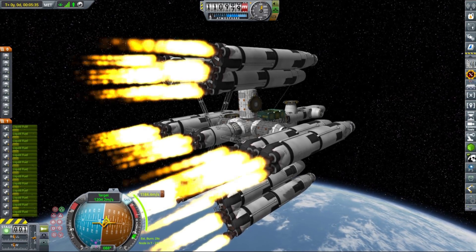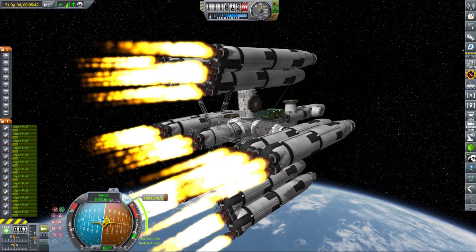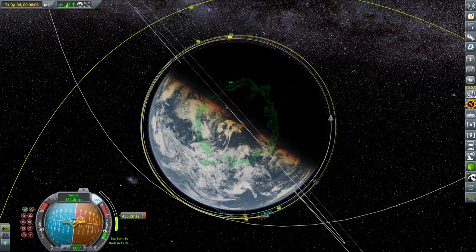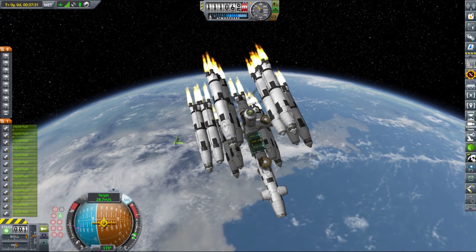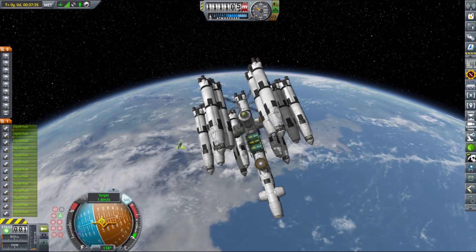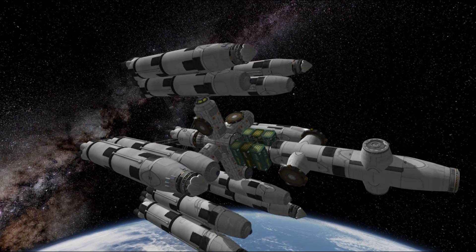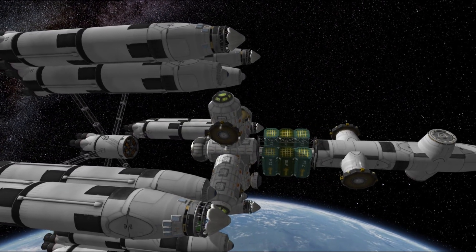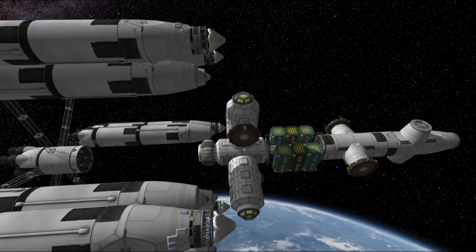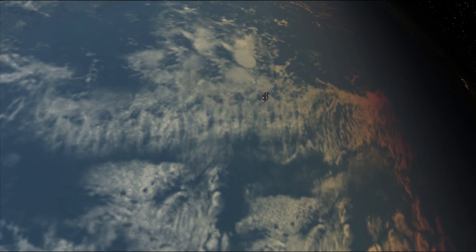We can just order one more mission and be done with it. The launch was pretty standard — we used one of our standard large payload rocket SSTOs. I used those Honey Badger control modules to control the ship, and I also installed a very large probe core on the ship's front that will serve as the ship's computer.